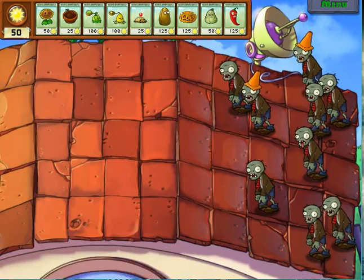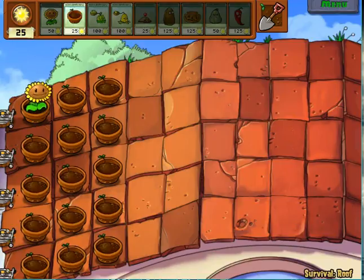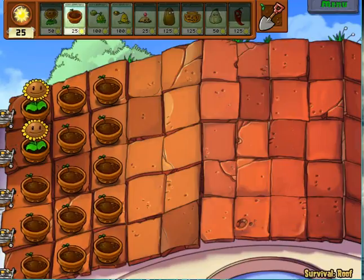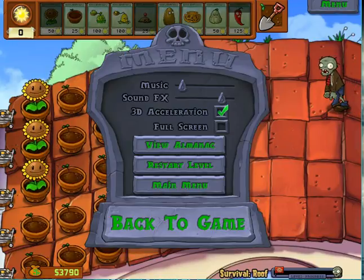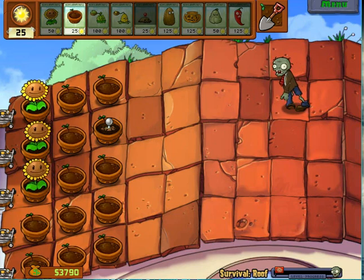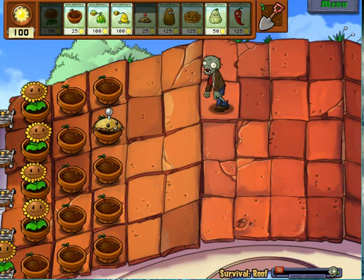Squash and jalapeno I guess. Not much else I can really talk about, but we can talk a little bit about the plants themselves. Personally my favorite plant is the snow shooter — the one that slows down zombies. The snow shooter can't be used on the roof, because for whatever reason we're apparently living in Spain or some place with Spanish architecture.